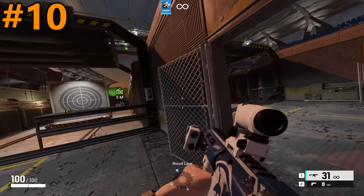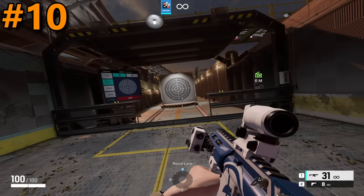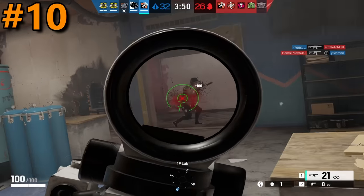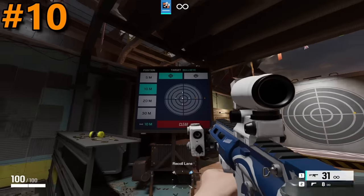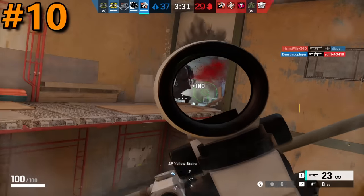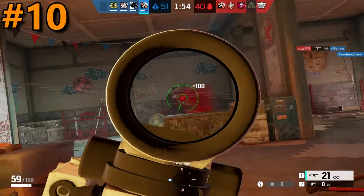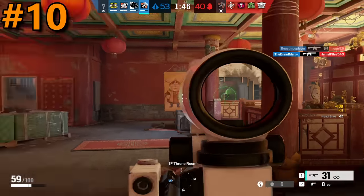Coming in at the 10th spot is the Magnified C, another Russian sight. This sight has the downside of other ACOGs — a slower ADS speed — but this placement is entirely about its housing. It has a huge sight window that zooms in a significant portion of your screen. Like I've demonstrated before, the Magnified C covers the entirety of a target at 10 meters, so anything in your peripheral vision can get covered when holding an angle. Additionally, it covers a significant portion of the bottom of your screen, making it really hard to peek staircases or see people proning. I know a lot of people swear by this sight, but I really can't justify putting it any higher.